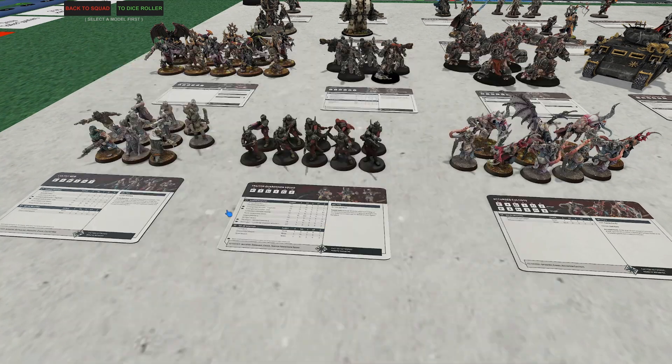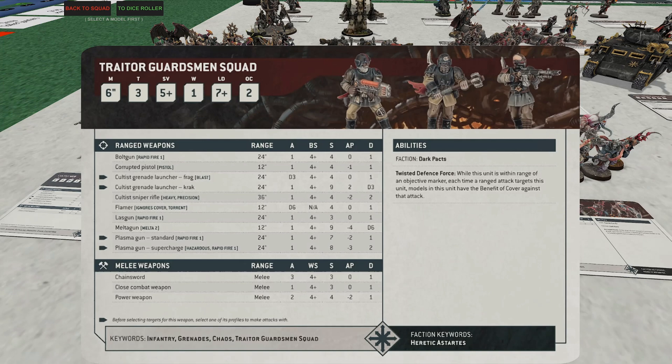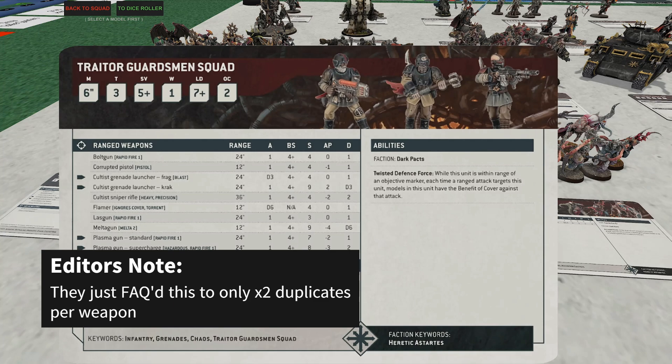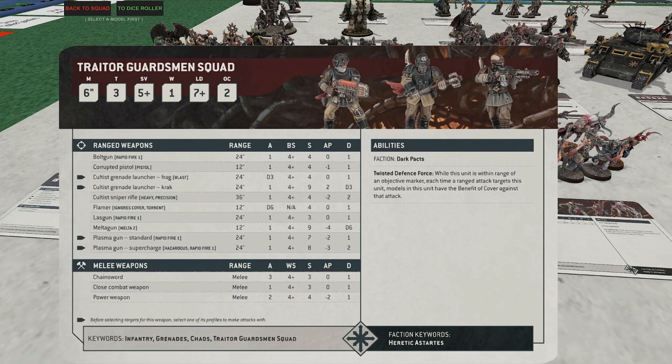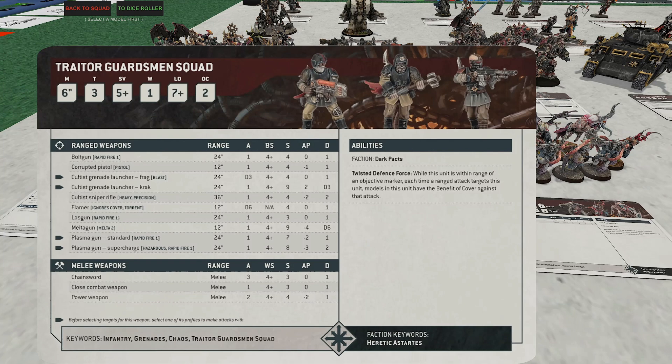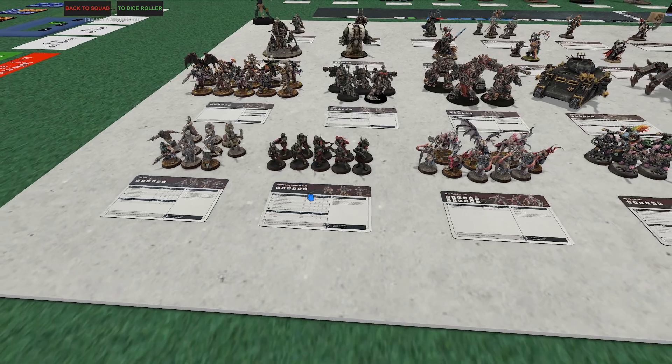Next up, the slightly upgraded cultists — unfortunately they don't have sticky objectives, but if they're within range of an objective they always count as in cover, which is decent. They're upgraded cultists with a better stat line and better equipment. One of my favorite things is you can bring three special weapons and bring duplicates — three sniper rifles, for example, giving CSM an actual legit sniper. You can also do three melta guns or grenade launchers. They have a five-up save and two objective controls, and at only 70 points they're a reasonable choice.